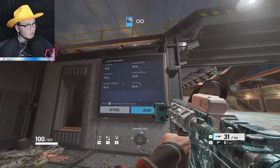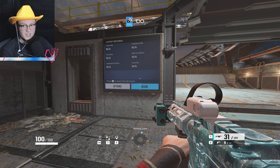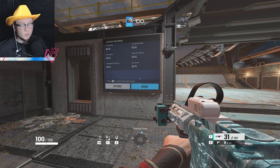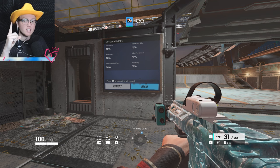Over here you've got the dummy, over there is the target, and here we have Aim Labs. You can customize your settings, and this is a great way to warm up. Not a lot of people know they've added this — people are still warming up in Aim Labs or doing T-hunts. I think this is actually a really good analog to both of those things.